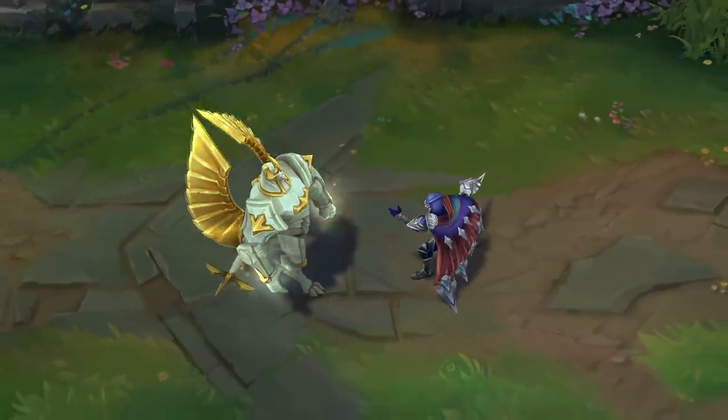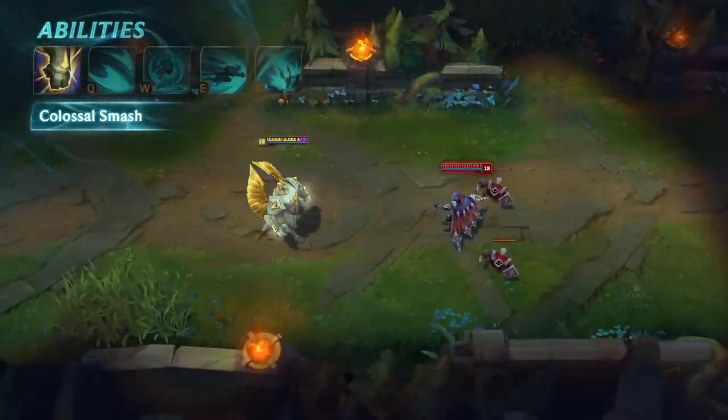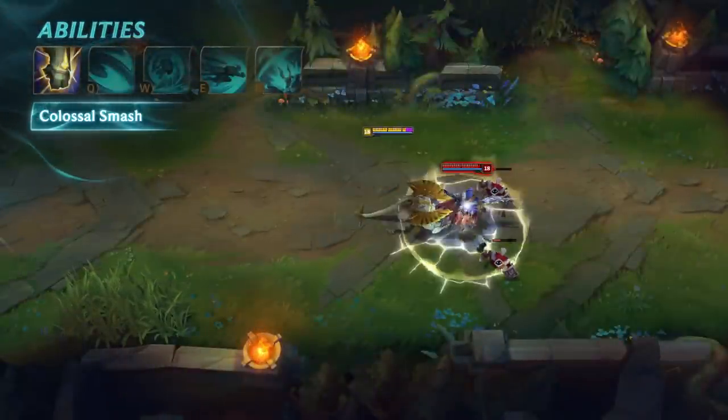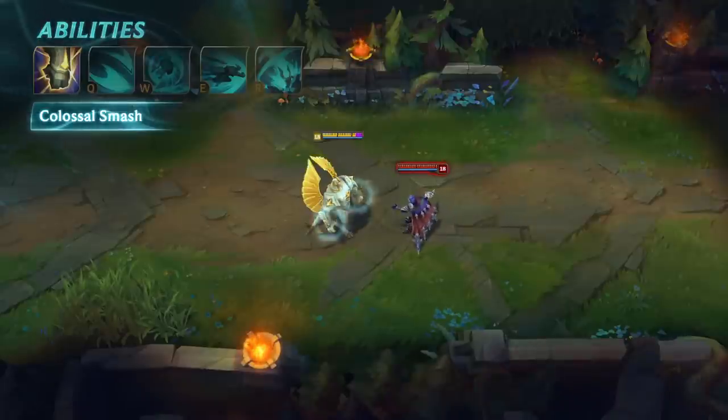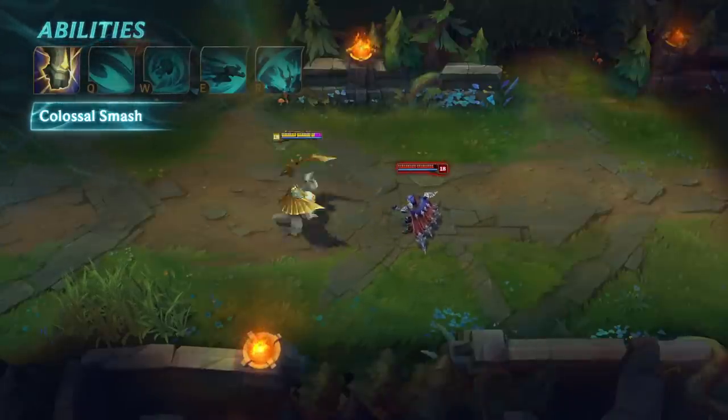Galio's passive is Colossal Smash. His next basic attack deals bonus damage in an area scaling with his magic resist. Colossal Smash's cooldown is reduced whenever Galio hits enemy champions with his abilities.